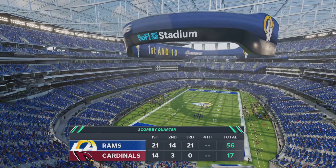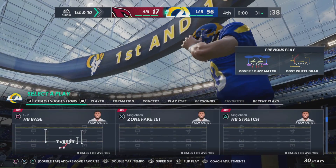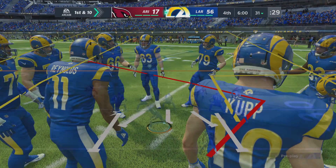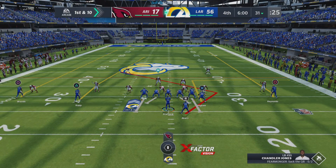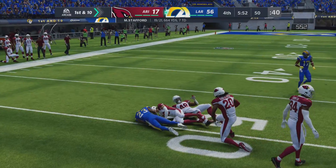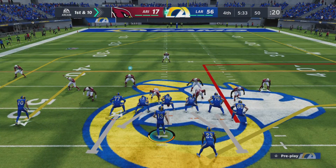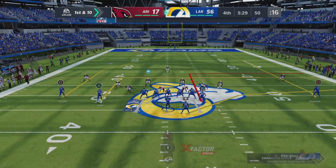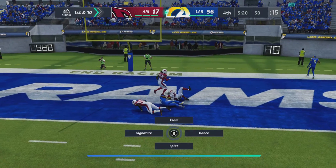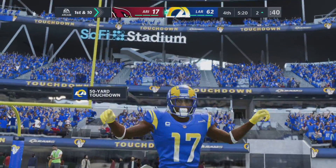That's going to do it for this third quarter of action — you're watching the NFL on EA Sports. The 31 now on first and ten. Operating from the gun, Stafford — they'll get this to Akers out of the backfield, and he's blocked out after a very nice gain. It's another first down. Now Stafford airs it out deep for Woods — complete, he's got it in the end zone! Touchdown, Rams! Robert Woods with his second touchdown of the afternoon, and the Rams just continue to pour it on.